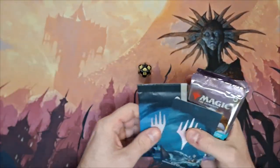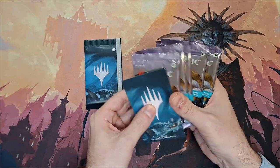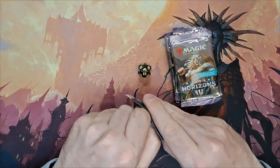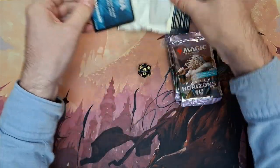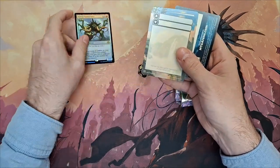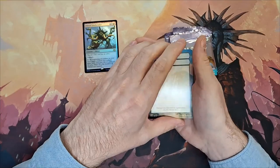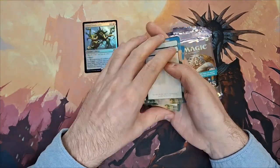Then we have the promo card package and the six booster packs. We are opening up the promo pack and inside there will be a promo card. In this set there are a couple of extra cards for your double-faced cards and the arena code — which I already used, so there's no point pausing and trying to snipe it from me. Thank you very much.